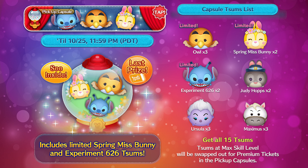Moving on to the last pickup capsule — this month we have three pickup capsule events. For the third pickup capsule, out of these six, I think Experiment 626 is going to be a good one along with Spring Miss Bunny. I really like Spring Miss Bunny for the same reason as Timothy — they're both good for bubbles and are about equal. Isa is also a really good one if you are trying to get a Tsum where you can use abilities often, because he has a very low charge-up time.